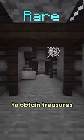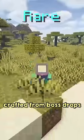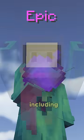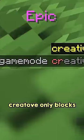Rare is some trickier to obtain treasures, such as music discs and golden apples, as well as items crafted from boss drops, like beacons and end crystals. Epic items are mostly reserved for extremely difficult to obtain treasures, including enchanted golden apples and a dragon's egg, as well as most creative-only blocks.